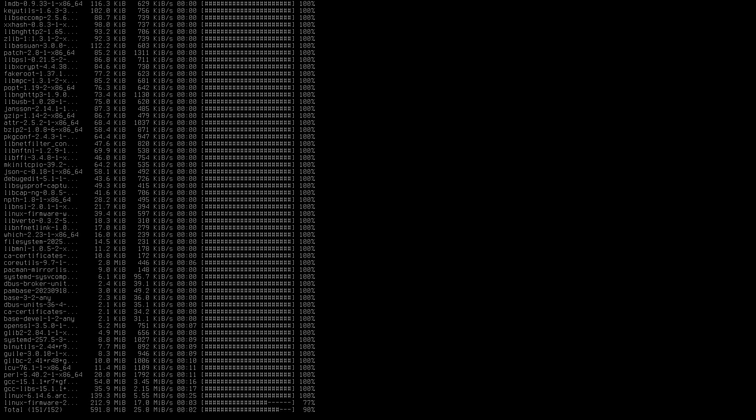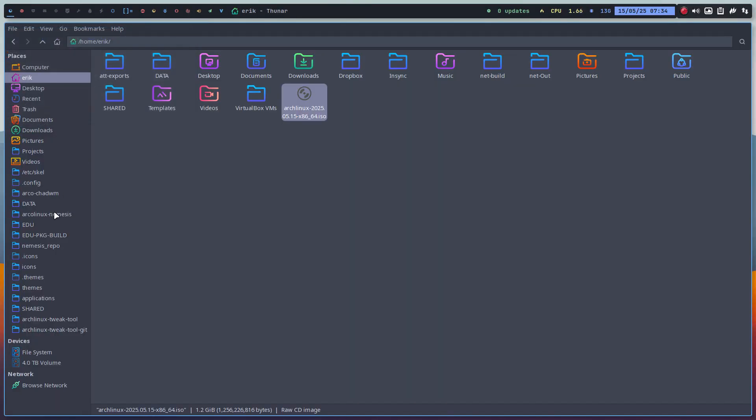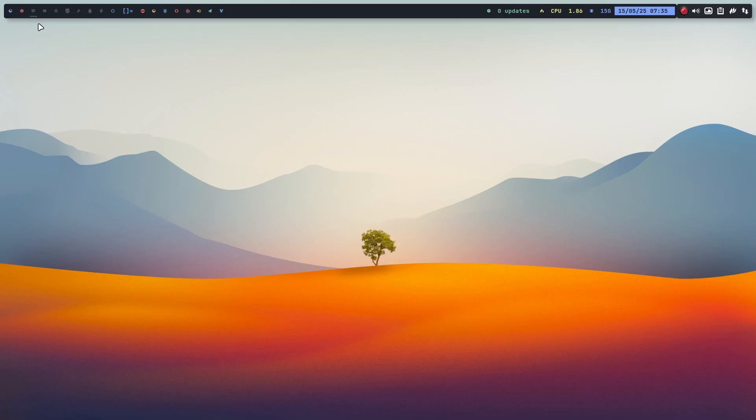The point of the video: I'd like to test the Arch Linux Nemesis scripts, and we have to install something. We created in a previous video all the desktops — which means I can install that one, that one, that one, or that one. XFCE we've seen. One of these guys needs to be chosen — the biggest one, the longest one, is Plasma. This is the GNOME package, cinnamon package, budgie package.